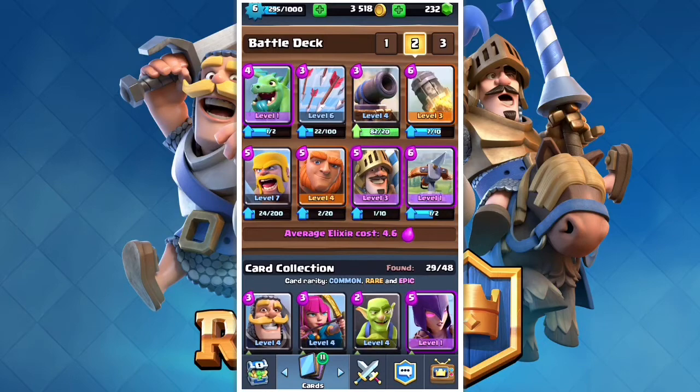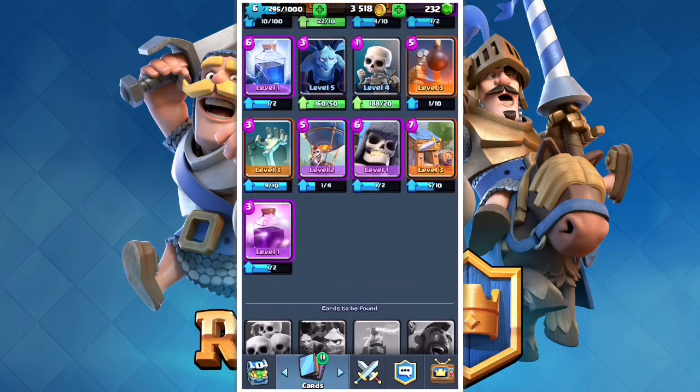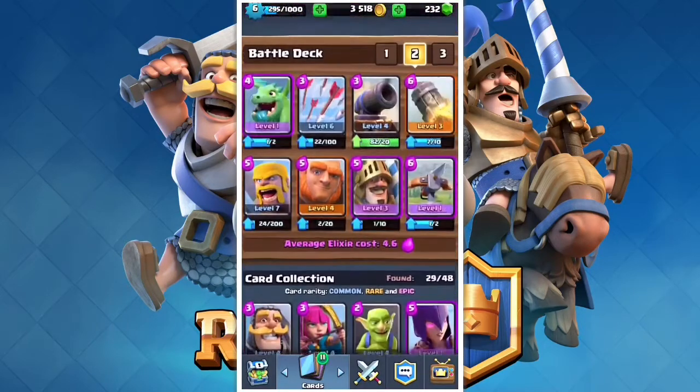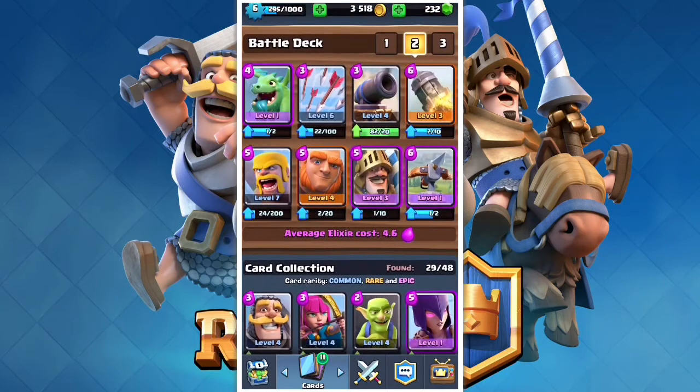He is jumping! Level seven Barbarians — I went and upgraded. We didn't actually get Skeleton Army, but look at these two new epics. We got Level 2 Balloon. Really the only card left that I haven't got is Skeleton Army, and like I said we can easily buy that. I did lose a lot of coins from doing those upgrades, but it's definitely worth it and we can still buy the Skeleton Army.